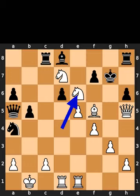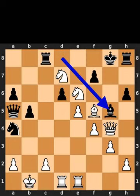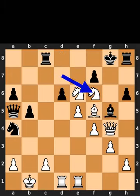White takes the pawn on e6 using the knight with check. Black plays king to g8. White plays queen to g4, check. Black plays bishop to g5. White plays knight to f6, checkmate.